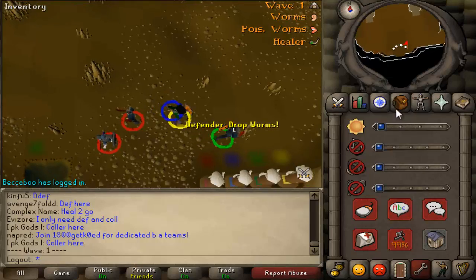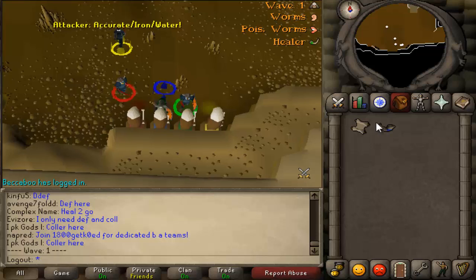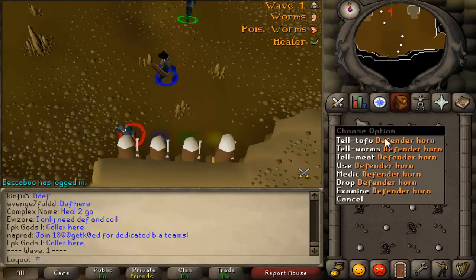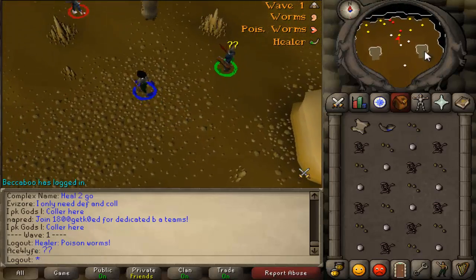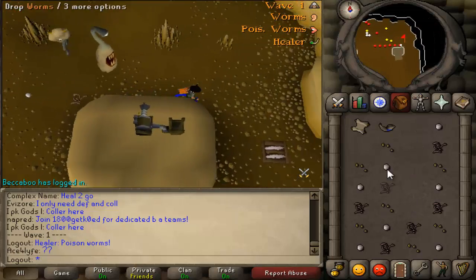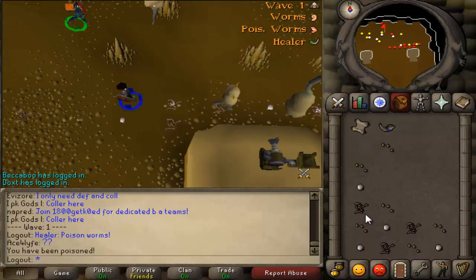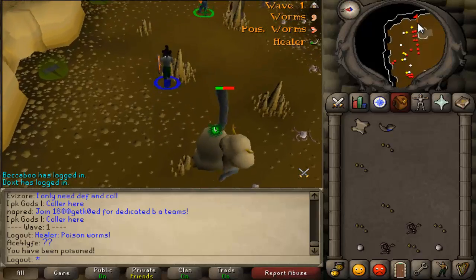When you first start out the wave, you're obviously going to want to collect your food — all the food you can — and then you're going to want to call the entire time. The first thing you're going to do is run up north and go between the two cannons, then go east and drop a bunch of random food. It doesn't matter which food you drop — I just run east, spam click food. Then you're going to go northwest and do the exact same thing: spam click random food.